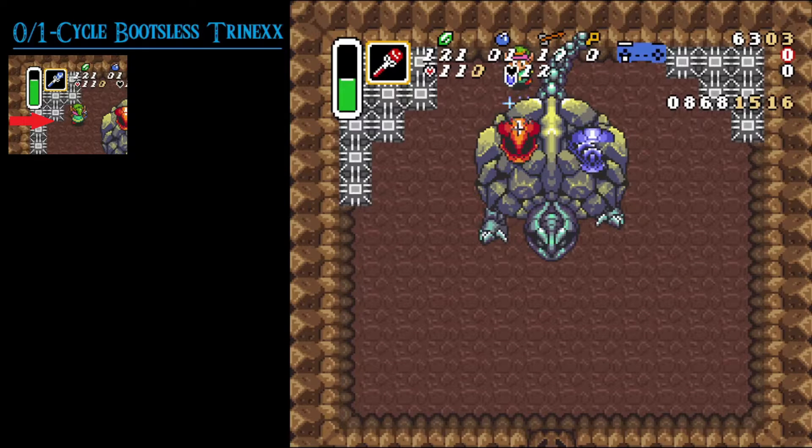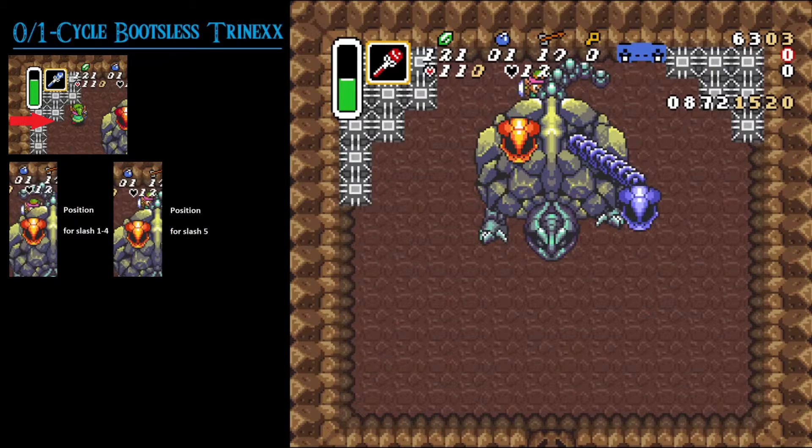Next, slash three times from the back and reuse your ice rod against the fire head. Now you have to slash Trinex two more times — while you do that, equip your fire rod. A little advice: try to place the fifth sword slash a little bit from the right so you bounce towards the right side where you want to go next.